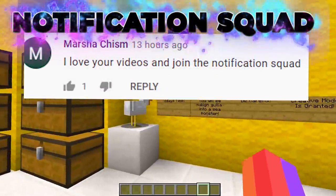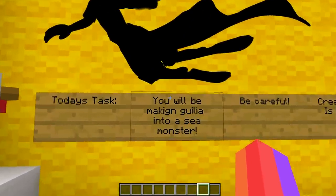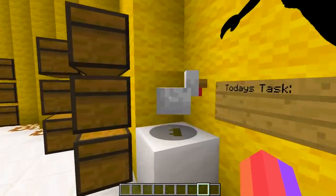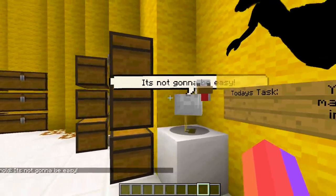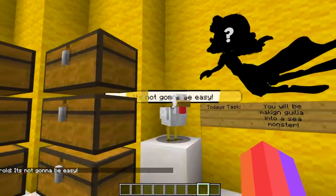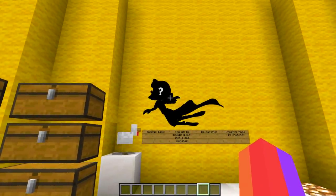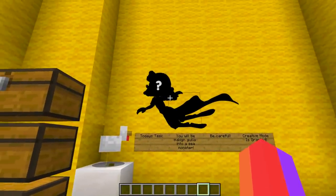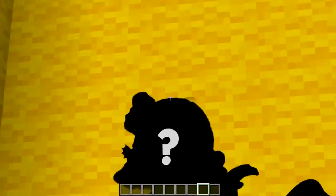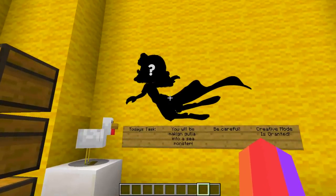So as you guys can see right here, Harold, our very friendly little chicken, has said to us: today's task — you'll be making Julia into a sea monster. Be careful, and creative mode is granted. Harold, do you have any last tips or tricks? It's not going to be easy. Well, that's completely fine. I don't mind doing something that's not easy. Making these videos is not easy.